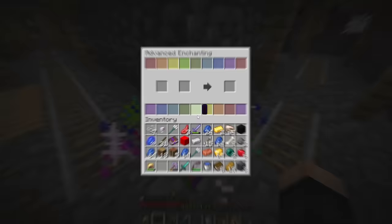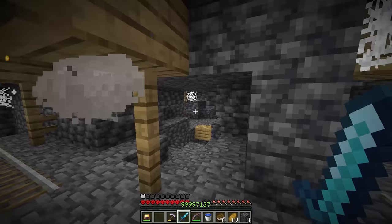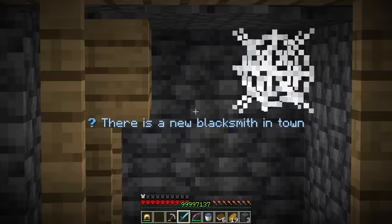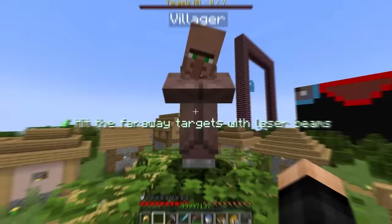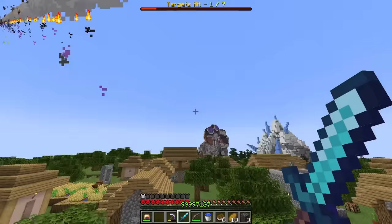I spawn in the anvil and add Laser Beam 5 to the diamond sword. Let's try it out — it's like a laser! There's a new blacksmith in town. He says: hit the faraway targets with laser beams using the new diamond sword enchantment. I hit them one by one — feels like aim training. One, two, three, four... done!